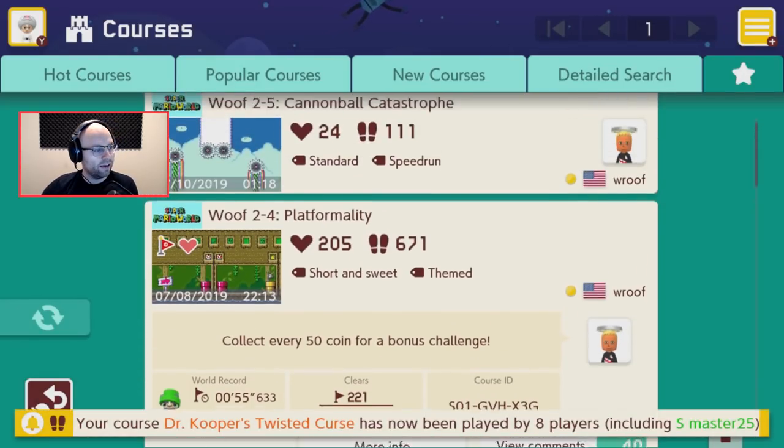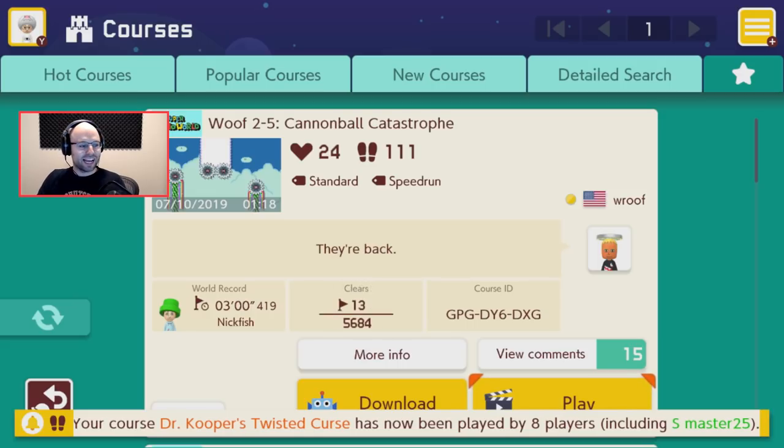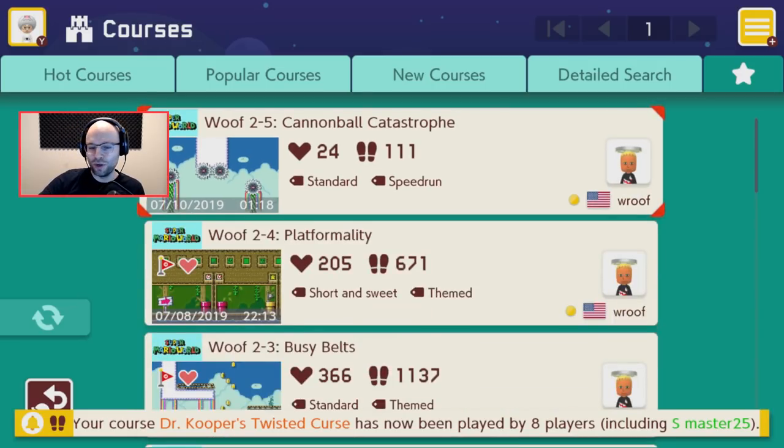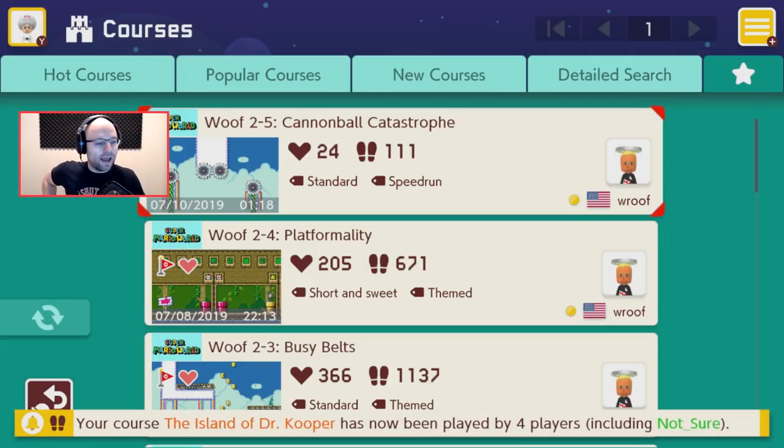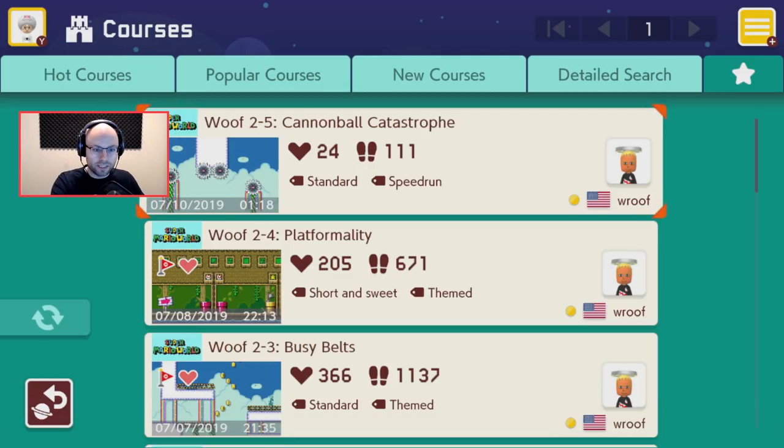I will play 2-5 Cannonball Chaos — what's the... I knew it! That clear rate — 0.22%. On average, 499 deaths per clear, more or less. If you enjoyed the episode, click the like button. We'll be back with Endless Expert next time. I'd love to check out my friend's levels — Dan told me not to check out his new level, he says it's not to his standards yet. For now, thanks for watching. Subscribe if you want to see more. I'll see you next time!